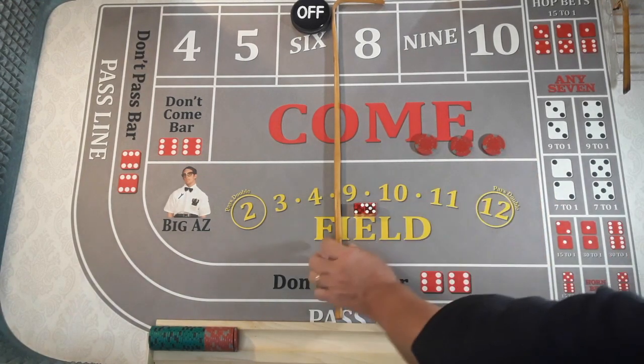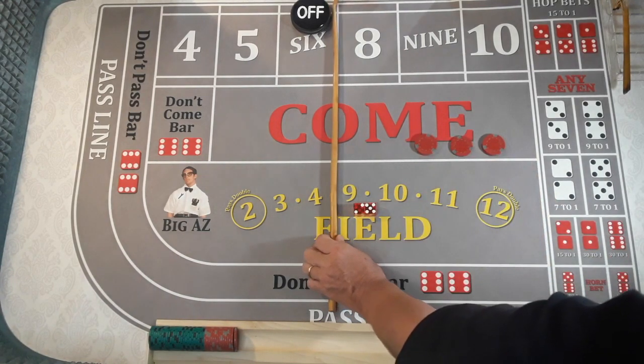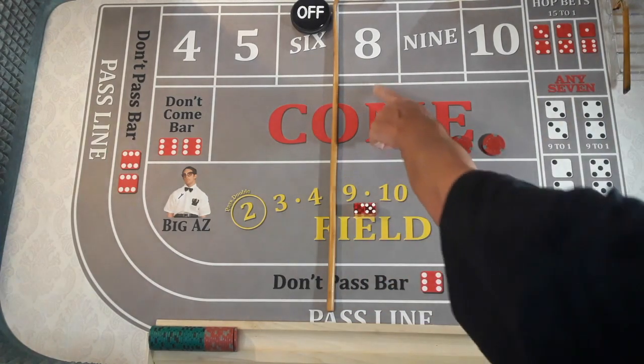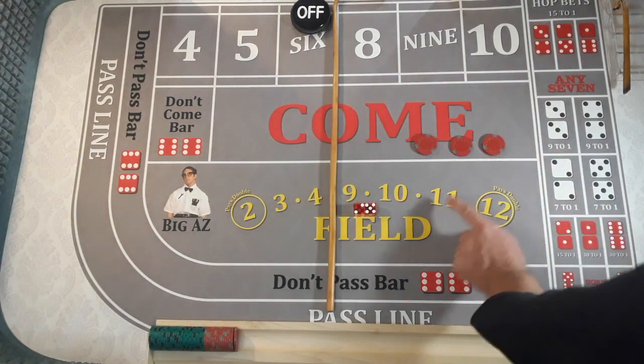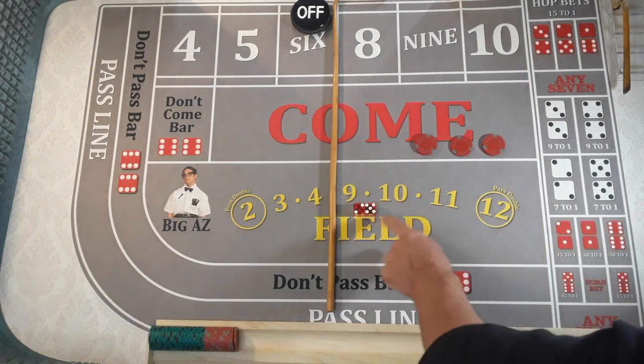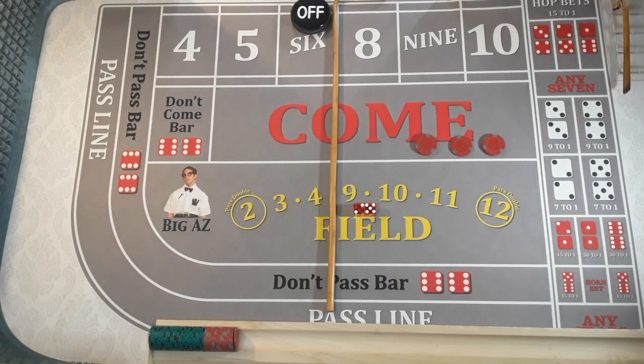The tall — what does the tall mean? I'm going to split the stick right down the middle. It's going to hit all the tall numbers — all the large numbers: the 8, the 9, the 10, the 11, and the 12. If you can hit those 5 numbers before the dreaded big red 7, you're going to get paid 30 to 1 for that bet.